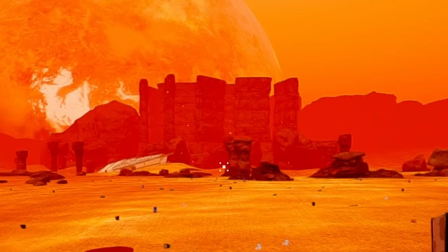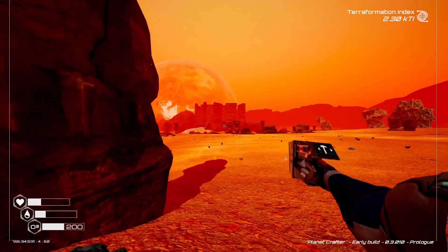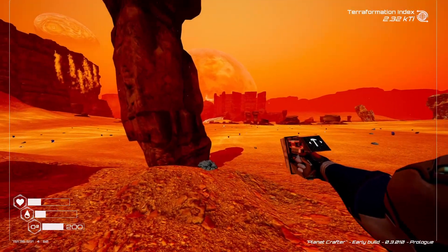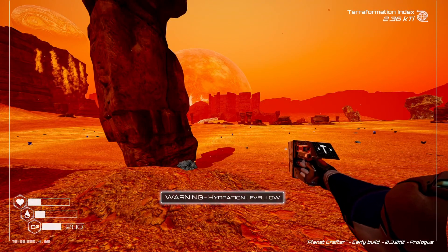That's a little bit of a basics of the start of this game and what it's all about. Holy smokes - there seems to be some sort of rock structure in front of us, like some sort of ancient city or something. No idea what it is - we'll have to investigate that at a later date. Thank you very much for watching guys, this is Planet Crafter, I hope to see you again next time. Take it easy, bye for now!